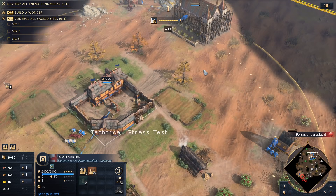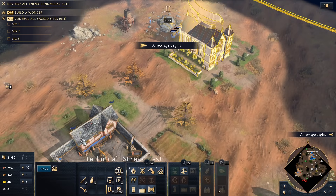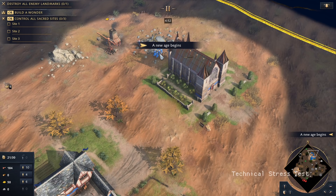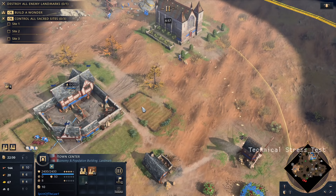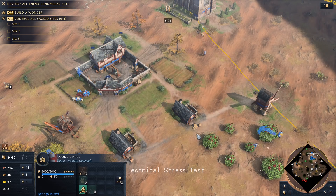Here we are coming up on five minutes - sub five minutes - and I can throw out some longbows. I don't even really need this much on gold, honestly. I probably should have thrown a couple more on wood and some on food, but I'm already making longbows, which is the point if I'm going with this building. I don't even mean this to be a longbow rush strategy.